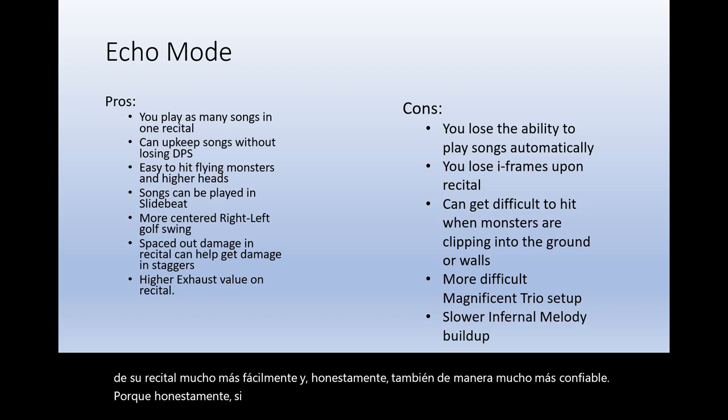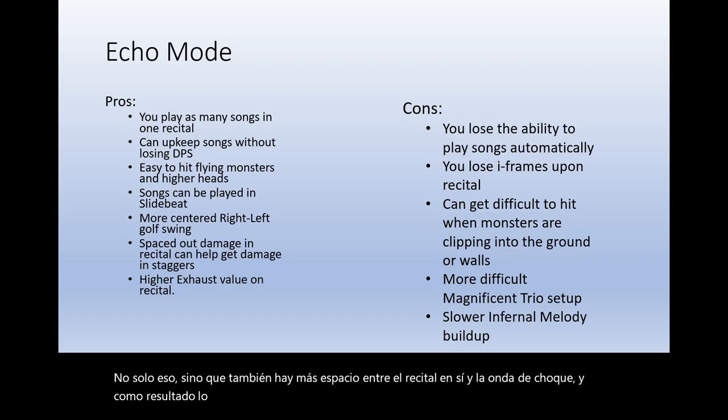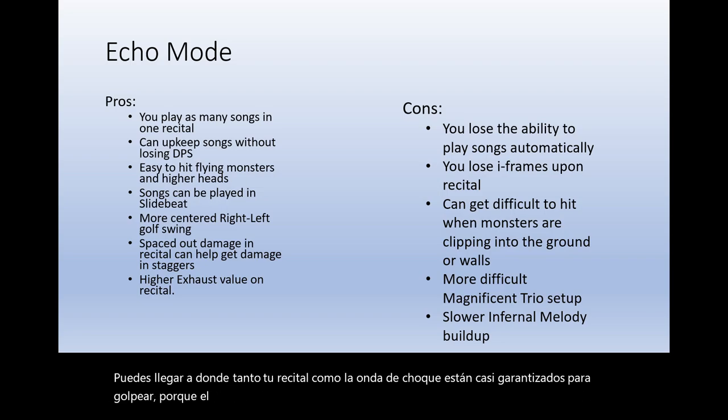You can get potential dunks off your recital a lot more easily and reliably. If a Rathaian is constantly flying and a single back slam won't dunk it, your recital can dunk it as long as you time yourself right. There is also more space between the actual recital and the shockwave, so with some monsters you can make it so both your recital and the shockwave are almost guaranteed to hit — the recital knocks the monster back and then the shockwave hits it as it returns.